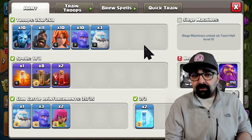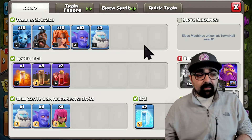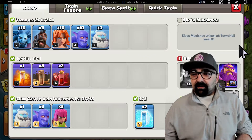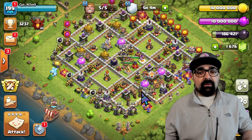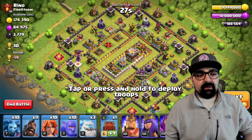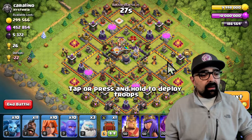The whole idea with this attack is you want to smash into the base with your Valks and everything else — create a little bit of a funnel, use your earthquake spells to open the base up, and go right in. I'm going to show you this attack live. We're going to make an attack together, and then I'll show you the next attack. Army's cooking up right now. Let's get going. Live hits on air — let's see if we can do this.